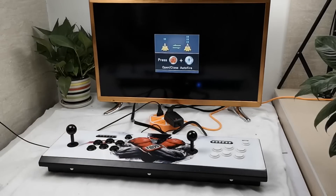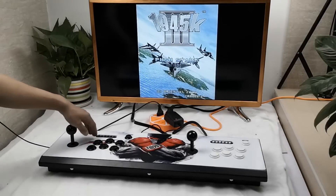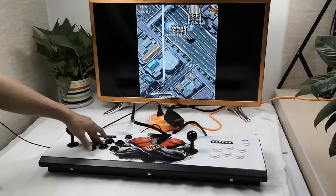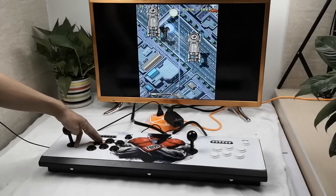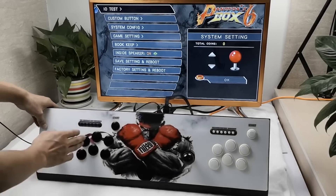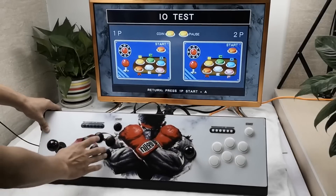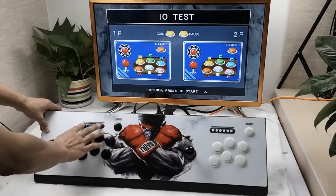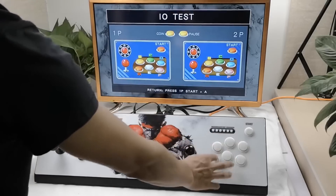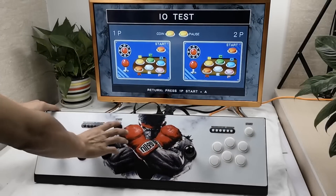A very neat feature: you can now use Auto Fire. The system supports a wide variety of games, like old school shmups and all the games you could find on the previous model. At the back we find the settings button and the volume button. Pressing the little micro-switch button brings up the settings menu, where you can remap everything — remap the buttons and check if everything is working properly. The settings menu is exactly the same layout as the previous model.